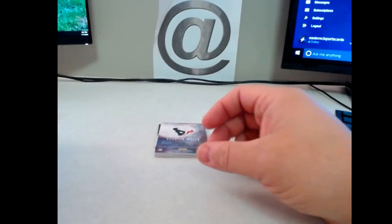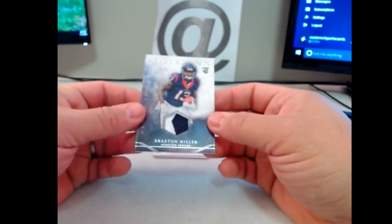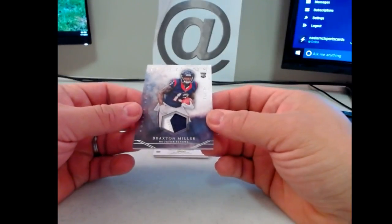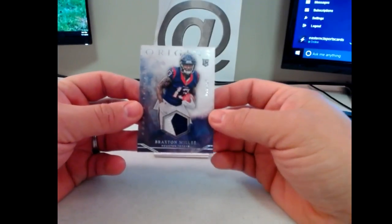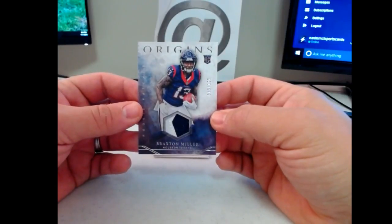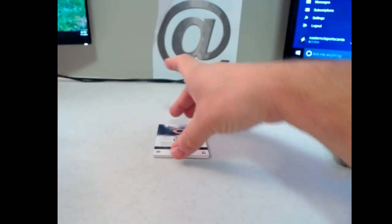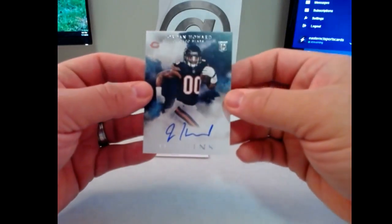This is a /260 of Jarvis Landry of the Miami Dolphins. And behind that we have a two-color patch of Braxton Miller /125 for the Texans. Behind that we have a Jordan Howard auto for the Bears.